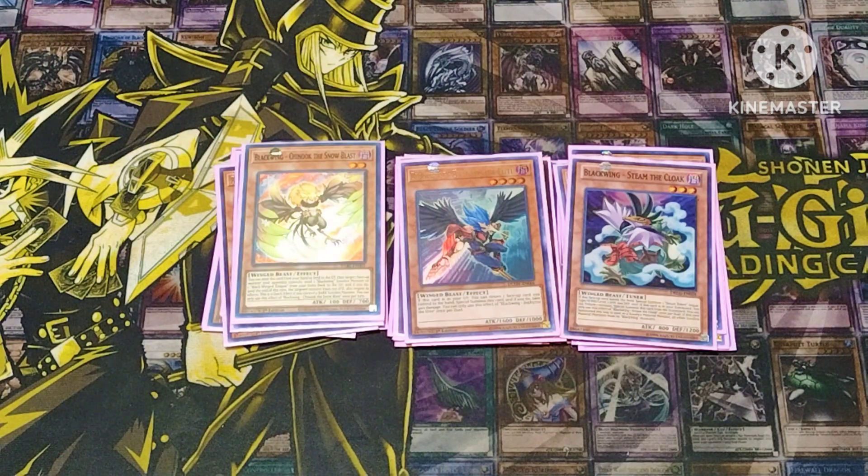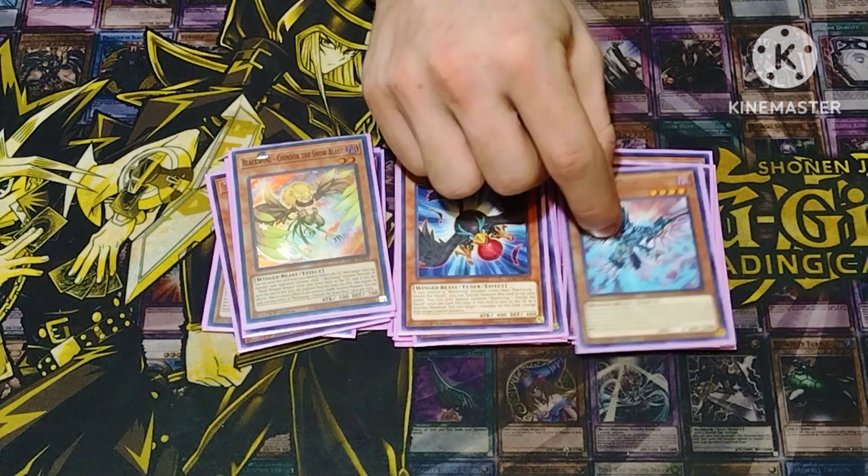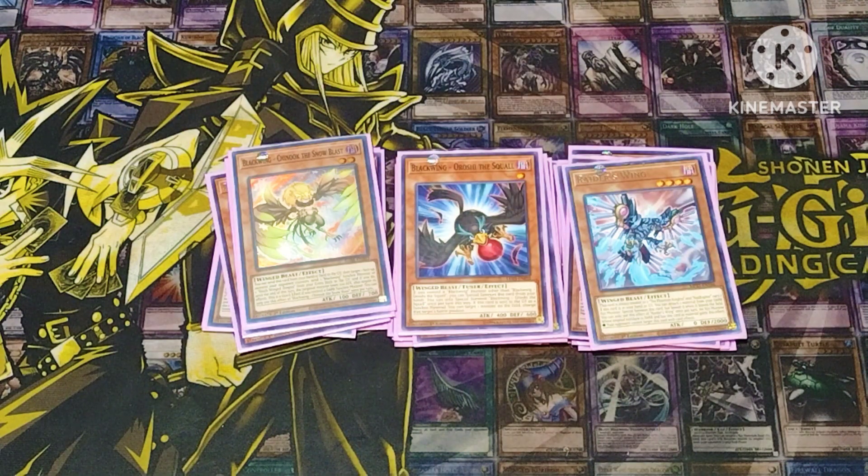Chinook's actually pretty cool. You can send it to your graveyard from the hand or field, target a face-up effect monster your opponent controls, and send one Blackwing synchro monster or a Blackwing Dragon from your extra deck to the graveyard — the target monster loses 700 attack and has its effects negated. Squall is just a free summon; other than that use it for synchro, and you can change the battle position of one of your opponent's monsters.